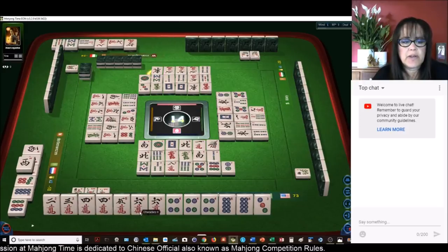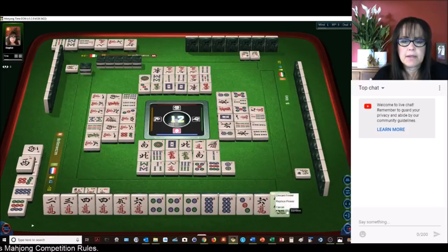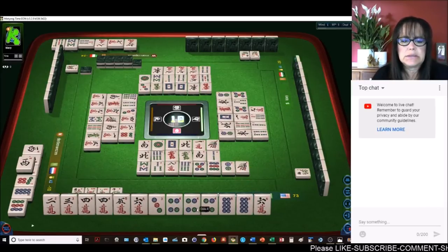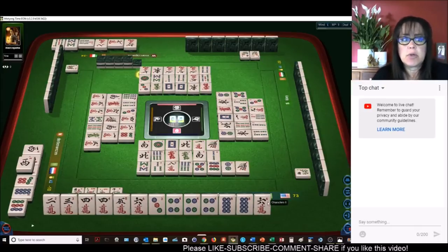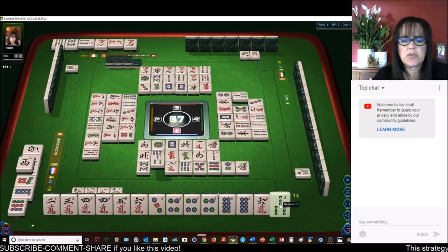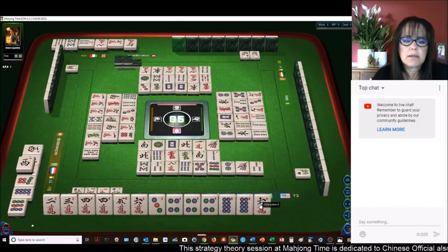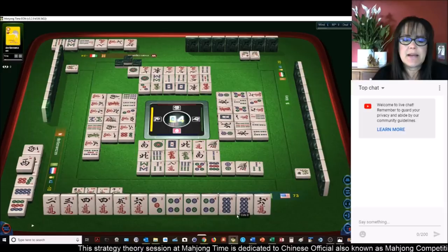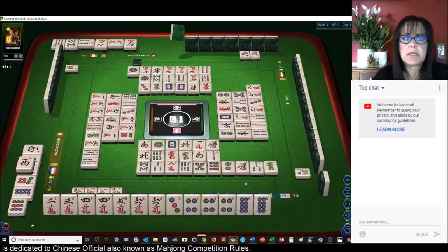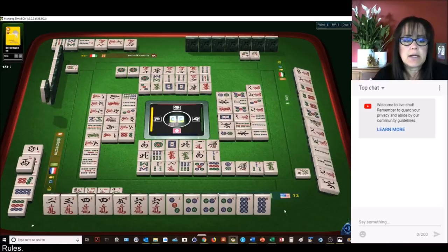Two bamboos — all simples, nine dot, four — concealed, two characters, voided suit, no honors. Let's get rid of the two, because I don't know the chances of getting that four dot. Now we have two-three-four, four-five-six. I might have messed that up by discarding that two — I should have stayed put. We'll just keep going; maybe we'll go to the wall. That five dot would have left me with a double wait. All right, this will be a wall game if these players discard wisely. Okay — wall game.